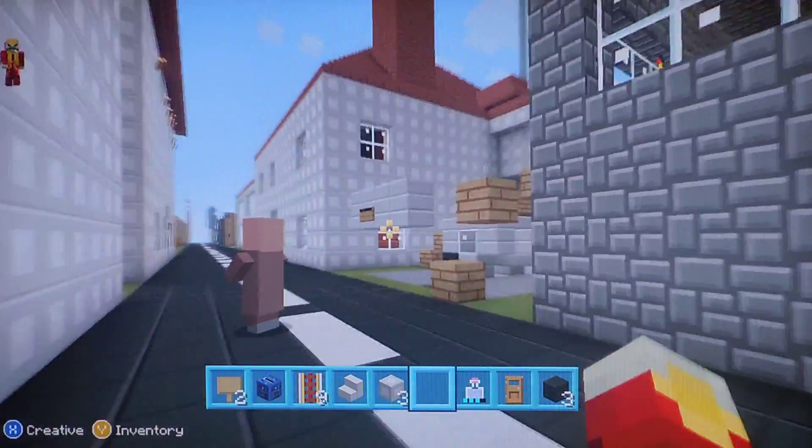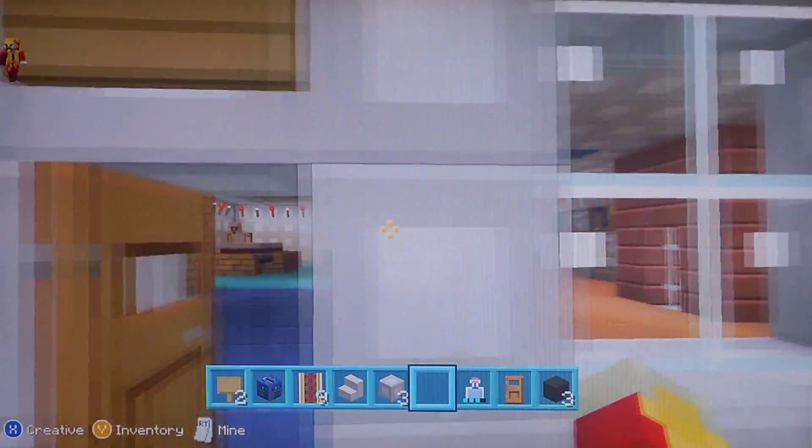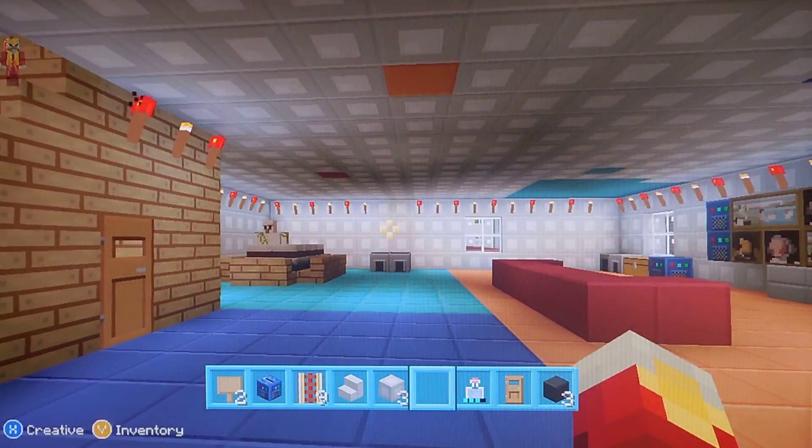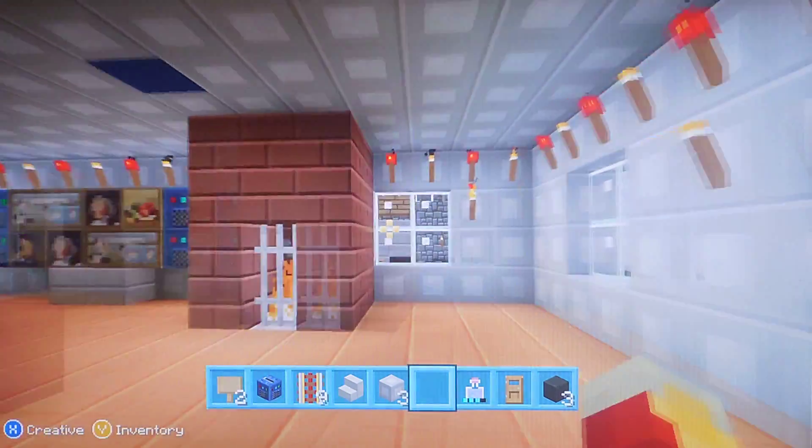The next house is two iron buildings. These are my two iron buildings — my next two buildings. I built this house with someone and they never came back. My brother's got that one now.